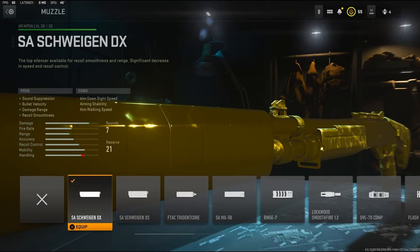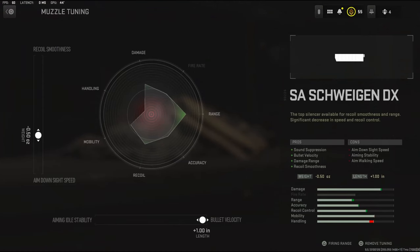So for the muzzle, I am going to be using the first muzzle — I don't know how to say that word — but it is for sound suppression, bullet velocity, damage range, and recoil smoothness. For the muzzle tuning, I'm going to go with negative 0.50 ounces to the weight to add aim down sight speed, and I'm going to go all the way over to the right for bullet velocity on the length.